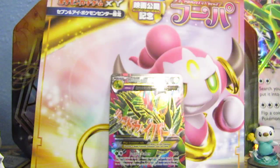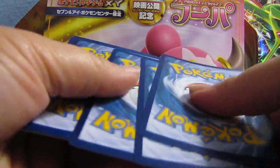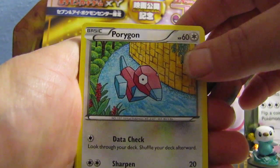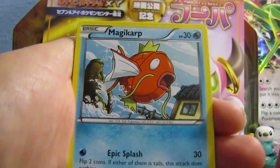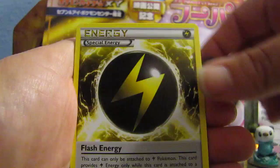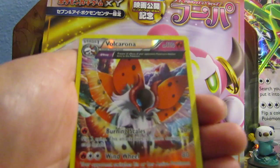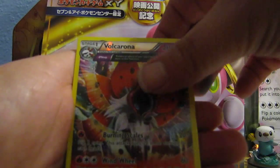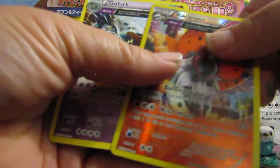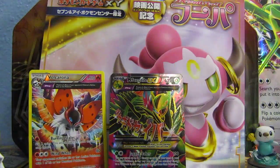Here's the next pack — we got a Hoopa pack. We got Porygon, Golurk, Spinarak, Larvesta, Magikarp, Flash Energy, Belossom, Hex Maniac, a Reverse Foil Volcarona, and another Golurk — so two Ancient Traits. I'm going to put that Volcarona in the back.